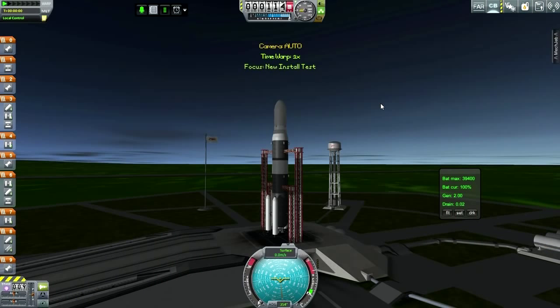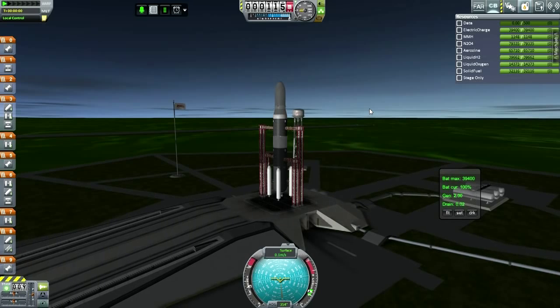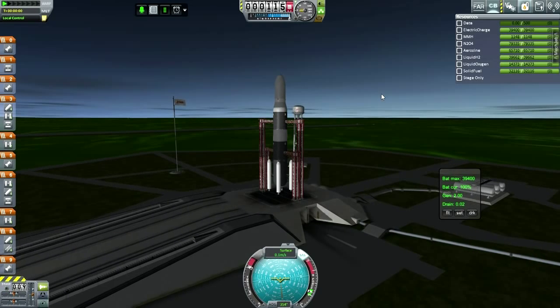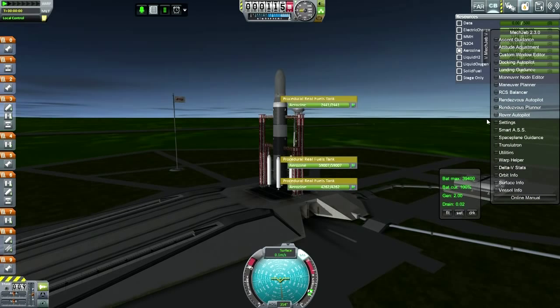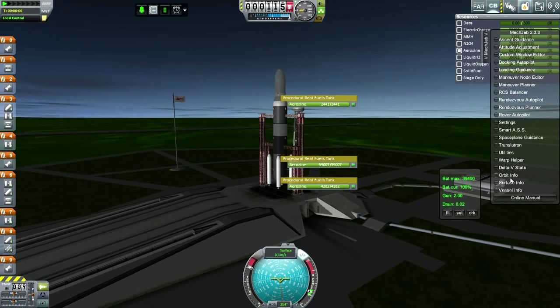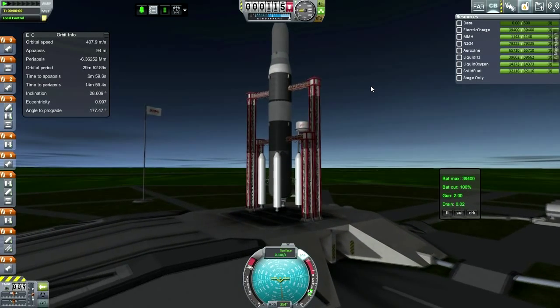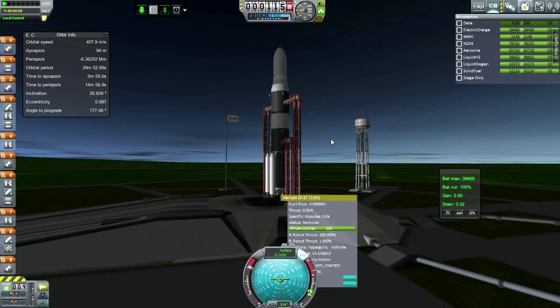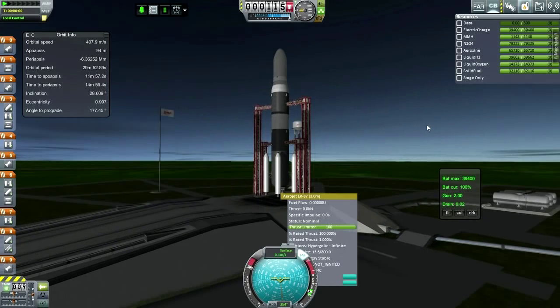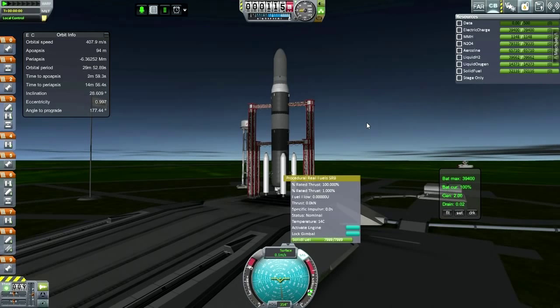Here we go. We don't really need to wait for anything because we're going to be putting it into arbitrary geosynchronous orbit. Where are my MechJeb displays? I thought I had that all configured. Well, we'll need orbit info at the very minimum. We're just going to launch now. For some reason it starts out on local control but ends up not being local control. Our main engines on the first stage are LR87s, two of them. I've decided to try out the SRBs just to try them out. Let's light this thing.